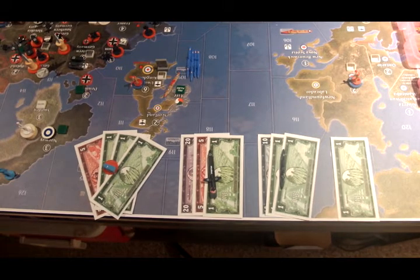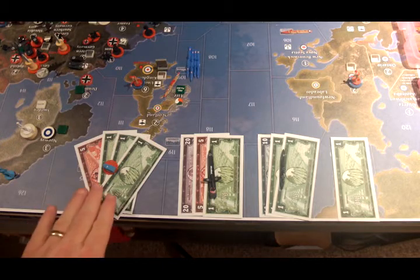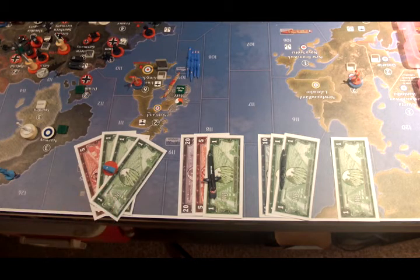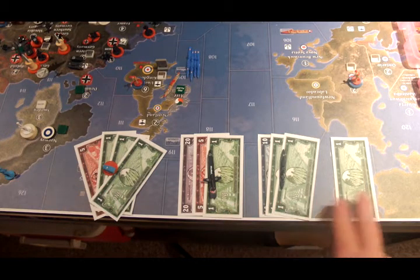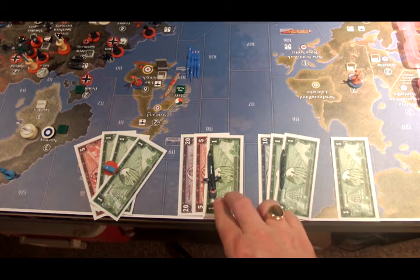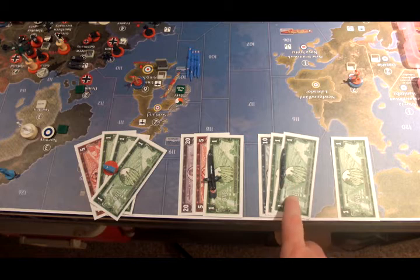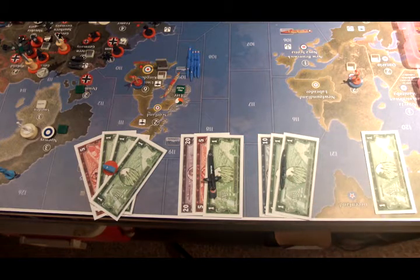The German, Minor Axis, and Finnish turn. The Finns have 8 IPCs to spend and they're going to buy 2 mechanized infantry. The Germans have 39 IPCs to spend — they're going to buy a carrier with a fighter on it, and a cruiser, and save 1 IPC for next turn.